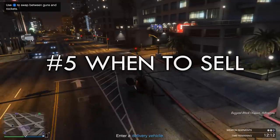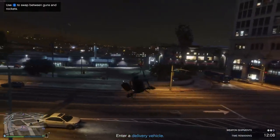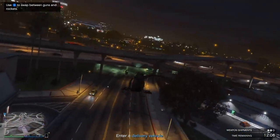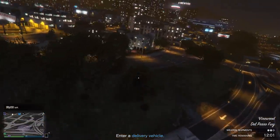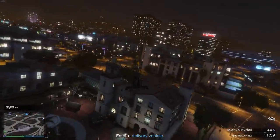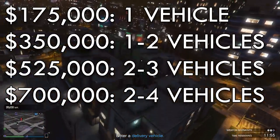A full bar of supplies takes 2 hours and 20 minutes to run out. From there, you have two choices: buy more and continue generating product, or go for a sale mission. As a solo player, the moment you want to sell is when your product is no further than $175,000, so after your first batch of supplies runs out.